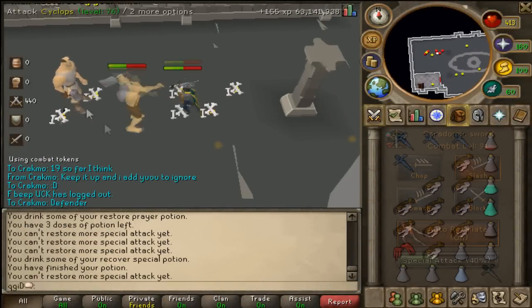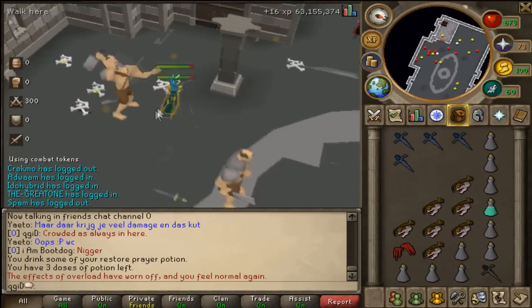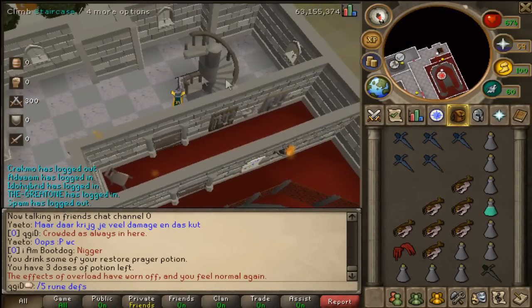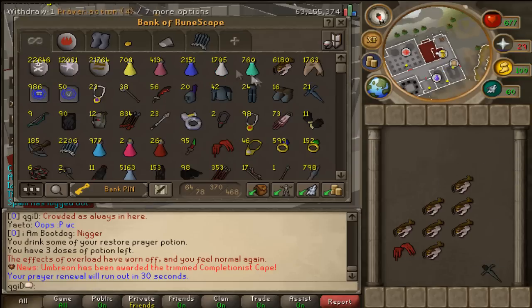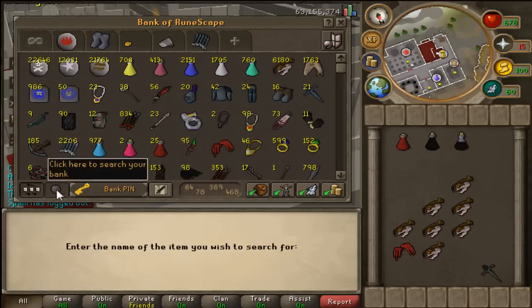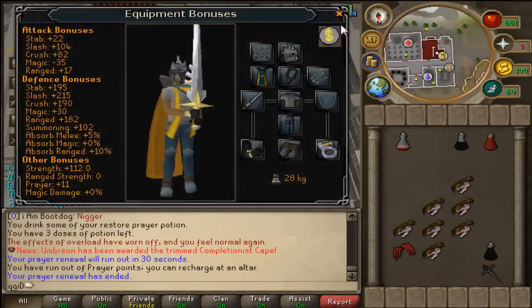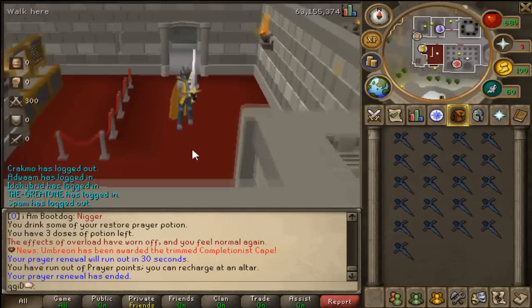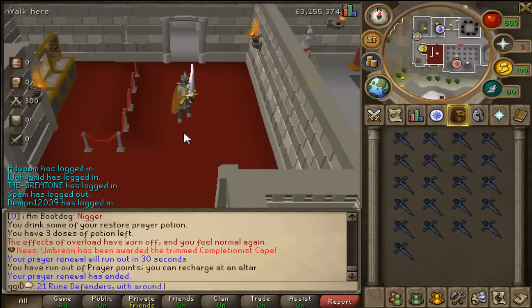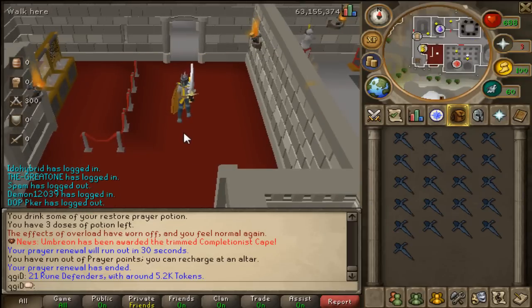I have 440 tokens left. I still decided to start a trip with 300 because I didn't want to go back in. As you can see, in that trip I have five blue defenders, and right now — if you already noticed — I have them in a bank. I was about to go for another trip but decided it was a waste since there were only two tokens left. So I took out my defenders, which counted 21 total. With 5.2k tokens, I think that's not bad. Thanks for watching.